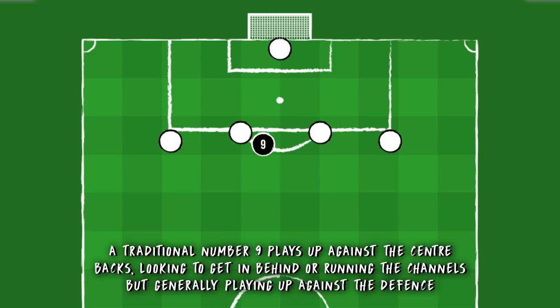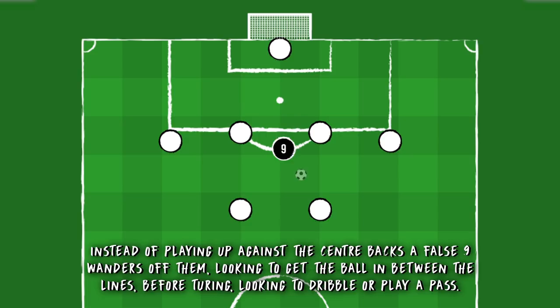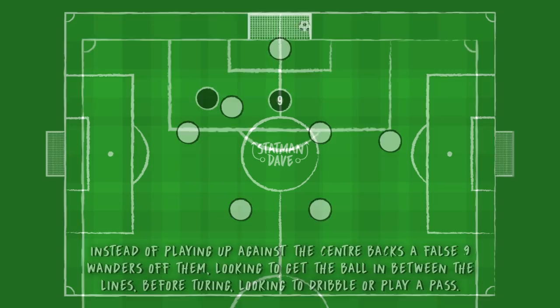A traditional number 9 plays up against the centre-backs, looking to get in behind or running the channels, but generally playing up against the defence. A false 9 does the opposite — instead of being up against the centre-backs, a false 9 wanders off them, looking to get the ball in between the lines, before turning, looking to dribble, play a pass, a 1-2, a through ball, or just generally getting into the box before releasing a shot and scoring a goal.